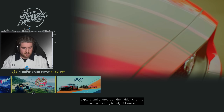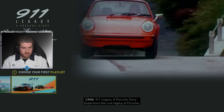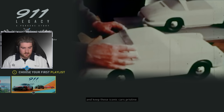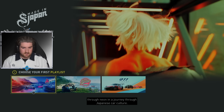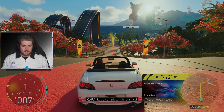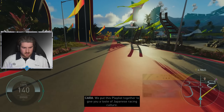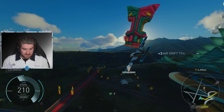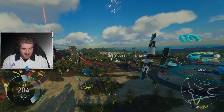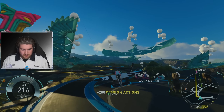Asphalt and drift through neon in a Hawaii scenic tour — discover, explore and photograph the hidden charms and captivating beauty of Hawaii. 911 Legacy, a Porsche story — experience the true legacy of Porsche and keep these iconic cars pristine. Made in Japan — race over asphalt and drift through neon in a journey through Japanese car culture. I think that's just got to be the one you start with, right?